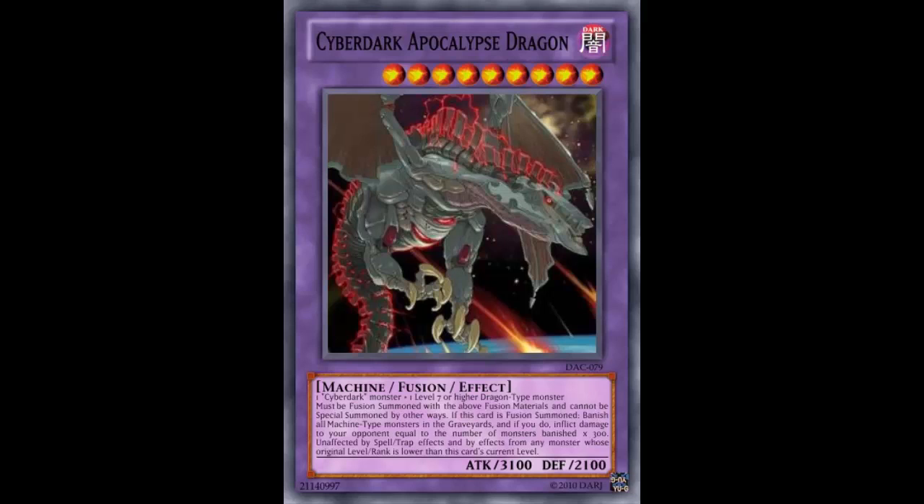You can't really compare the Cyber Dark archetype to Cleese, because Cleese is busted out with ease via Pendulum Summons, and you're searching everything with Scout. This on the other hand — you just put a Cyber Dark in the graveyard, put a dragon in the graveyard, there you go. You get yourself a nice 3100, stronger than Towers despite the whole 9500 attack thing, and it's unaffected by spells, traps, and any monster whose original level or rank is lower than this card.